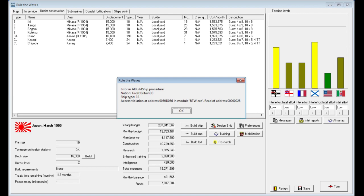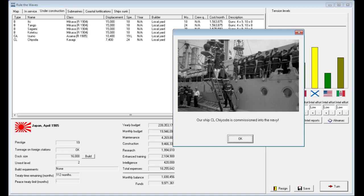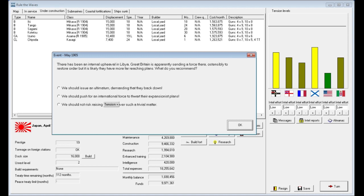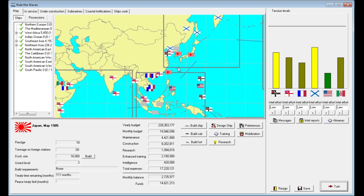Let's jump ahead another turn. There's some kind of AI error with a ship the British are building — maybe they're violating the arms treaty. We got one of our cruisers completed; the other had some machinery problem but that's now completed too. There's been an international upheaval in Libya — Great Britain is apparently sending a force there to restore order. We'll push for an international force rather than issuing an ultimatum; we don't really care about Libya. Great Britain just took over Libya, but it really doesn't affect Japan in the Far East.